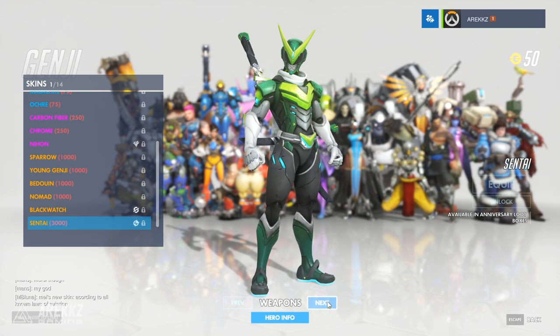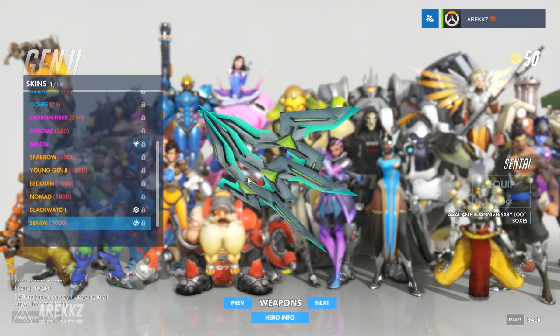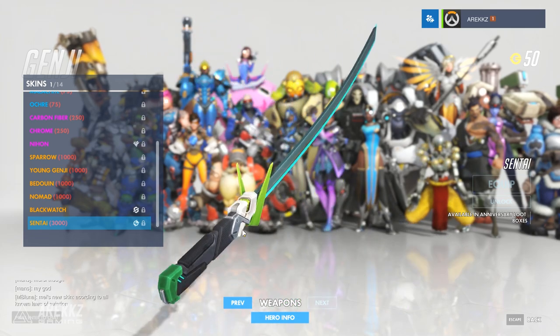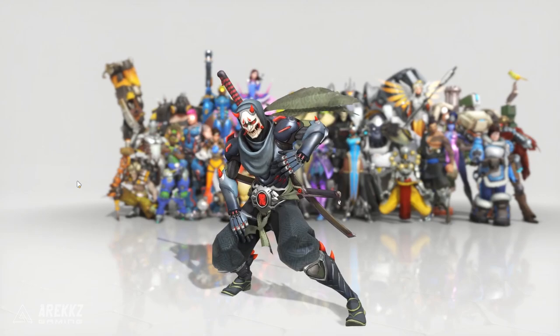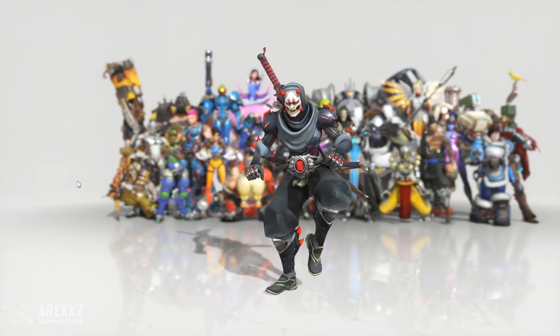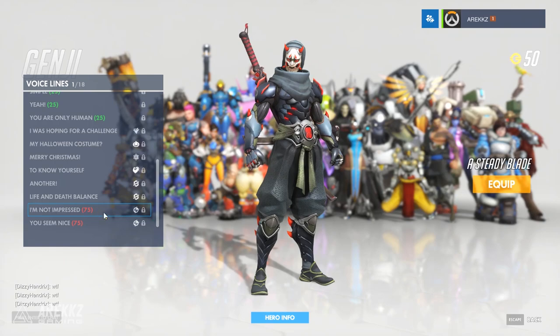That looks sweet. And of course we jump over and take a look at his weapons — these are his shuriken, of course a turquoise color scheme, slightly more angular than usual. And this is his blade — the V there still carries across. So that looks super sweet. Then you've got Genji's dance emote and his two voice lines: 'I'm not impressed,' 'You seem nice,' and 'I hate to kill you.'